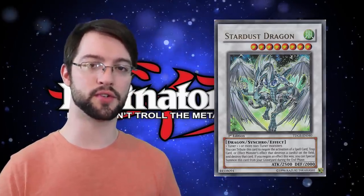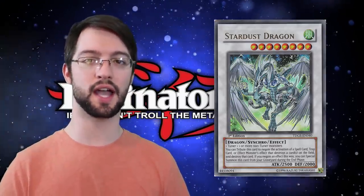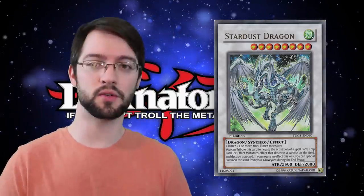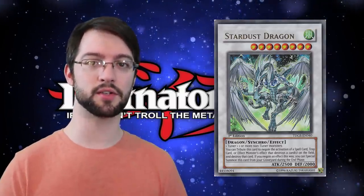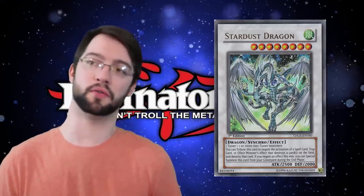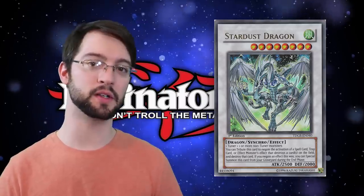That's a lot of value out of Stardust Dragon. At 2500 attack, he's not the weakest beater, so his modest attack power is putting in some work as well as his neat protection effect for your board. Like Red Dragon Archfiend, he also has some support built specifically for him — a lot of Yusei cards and things like that — but he does happen to have one of the coolest cards in the game stuck to him, and that is Starlight Road. A negate and a summon. That's Yu-Gi-Oh!